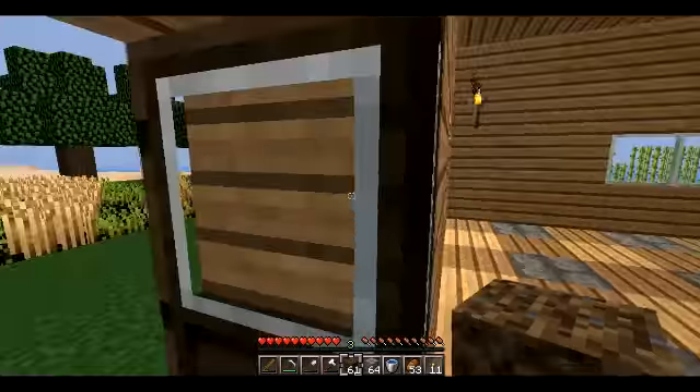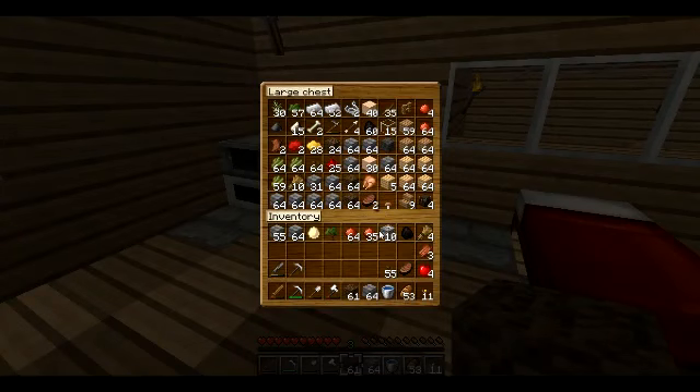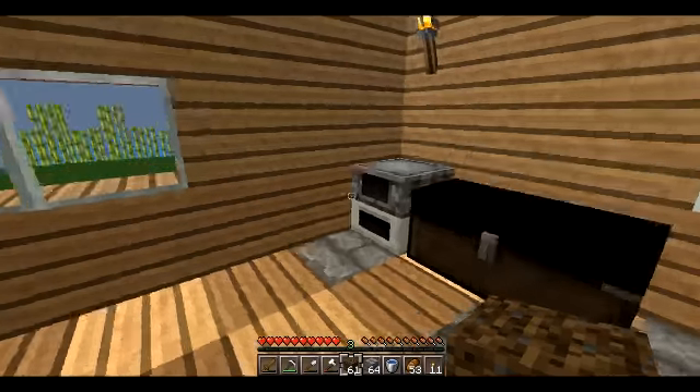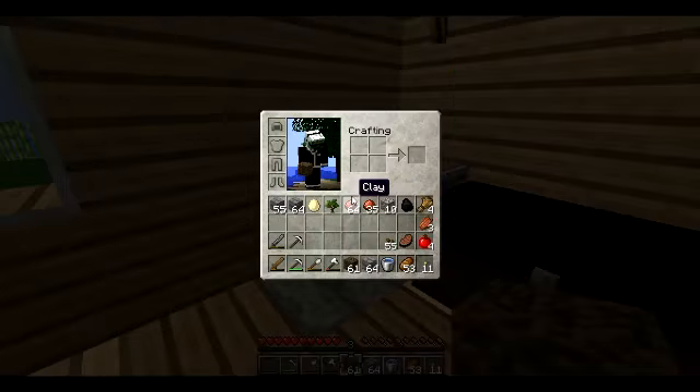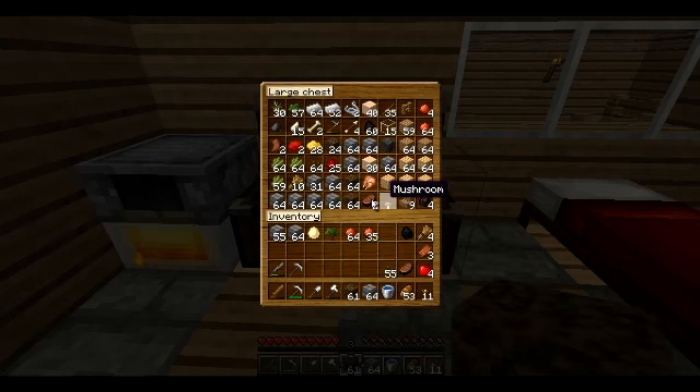I've got a lot of cobblestone, and again I have a fun tidy - it's a god mess. Saplings, eggs have been clogging my inventory. I wanna get rid of some stuff. I don't need the gravel.